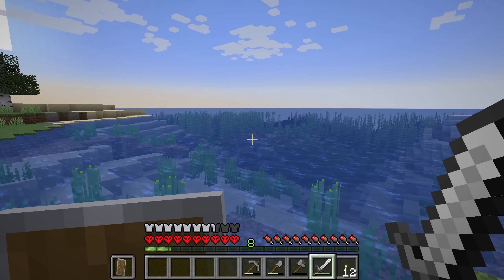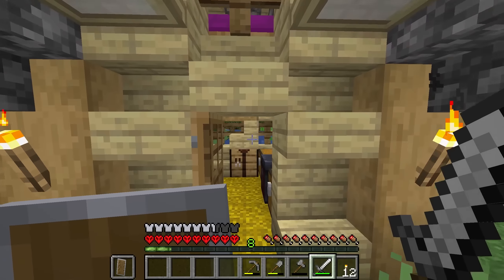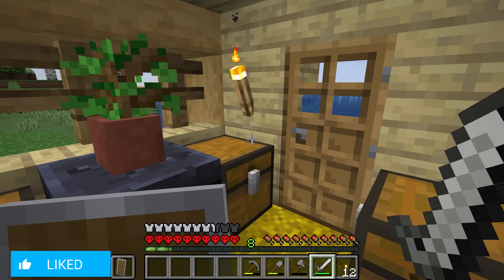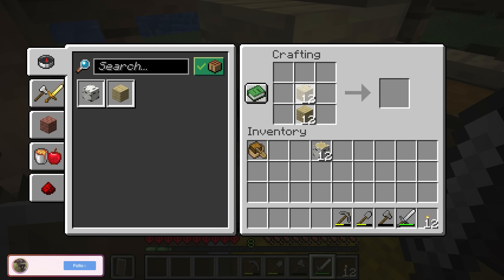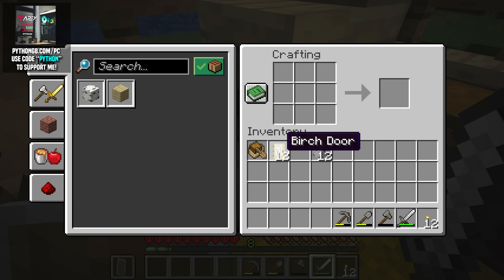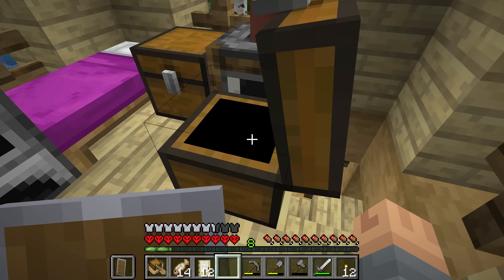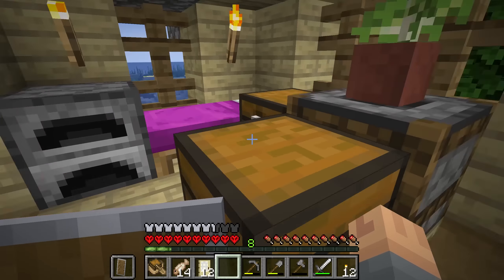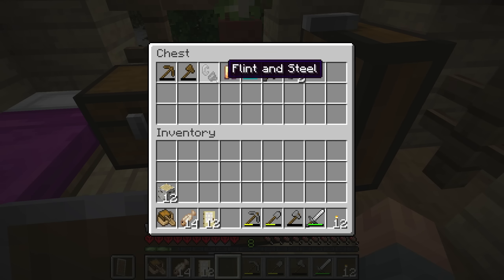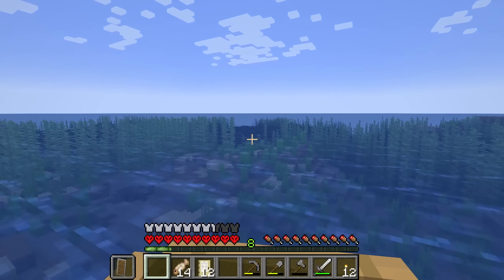Oh yeah! We've got ourselves an ocean here, which is full of goodies and treasure maps. We're going to grab ourselves a chest boat and get out into the seas. A little pro tip for any of you guys who don't know: grab yourself some doors and you've got yourself a permanent underwater air pocket. I've gone ahead and organized all of my items — blocks, decorative stuff, greenery and foliage, food items, and valuables. Out into the ocean we go.